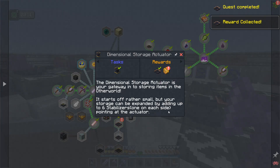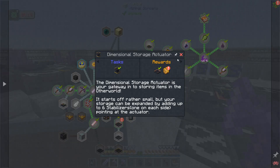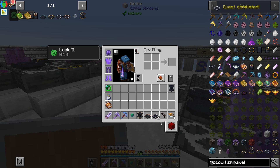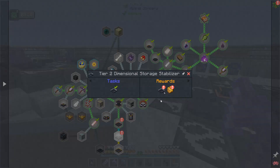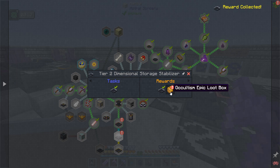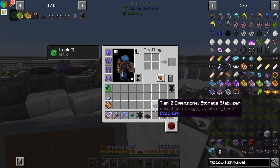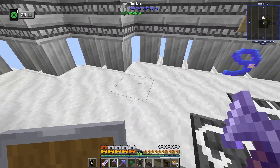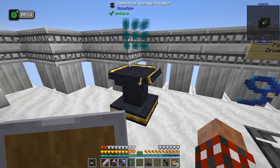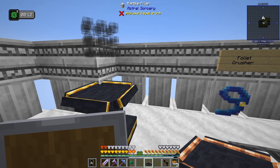Let's turn in the quest because I want a storage stabilizer. It gave me two of these! If I close out of this one and do the epic loot box — okay, that's not that much. But the reason I was excited: if I put it down right here, I've got 128 slots with the storage accessory.